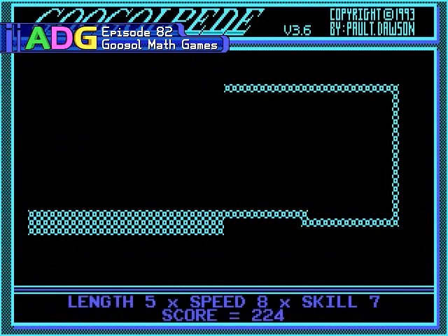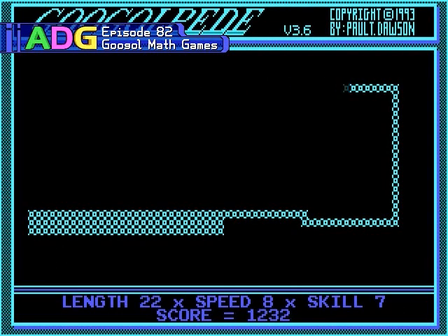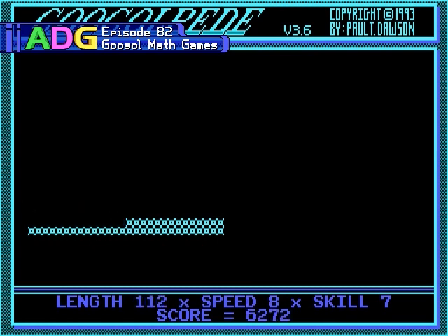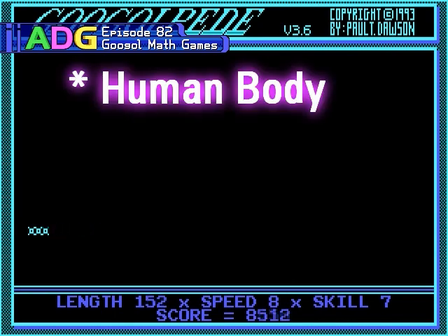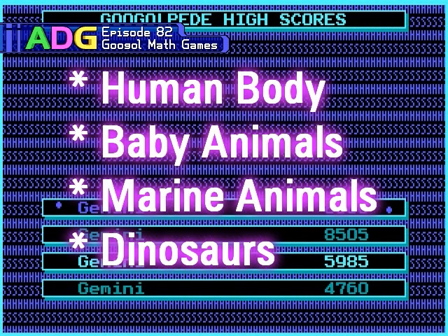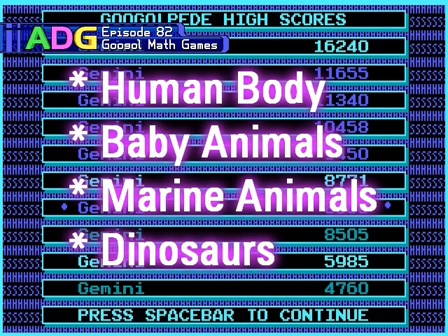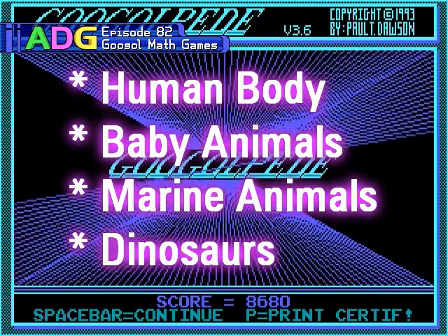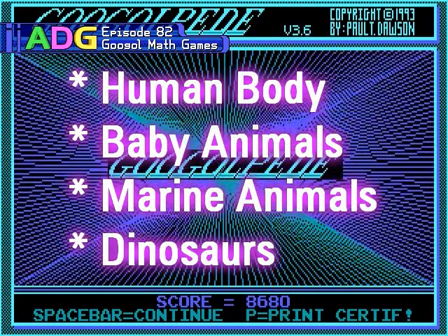That's all for today's episode of Ancient DOS Games. So far for edutainment month we've seen a couple decent games, but for episode 83 we're going to take a look at one of those activity center games that came prepackaged with many store bought computers. I happen to have 4 of these and I haven't looked at any of them in ages, so rather than choose one myself, I'm going to let you guys choose which one I look at. It's going to come down to whether you want to see a game covering the human body, baby animals, marine animals, or dinosaurs. The cutoff date for voting will be the end of Monday, so make sure to send in your vote before then to adg at pixelships.com — I probably won't reply to any of them. Tune in next Saturday to see which of these edutainment titles gets reviewed. See you next time. Bye.